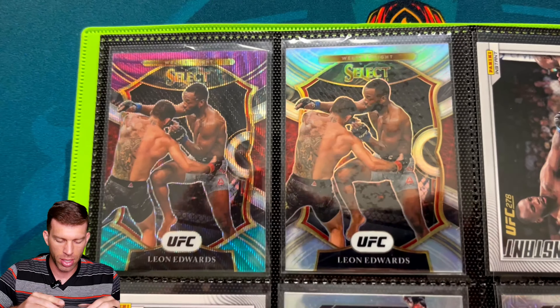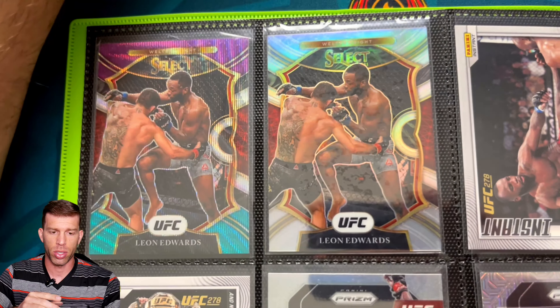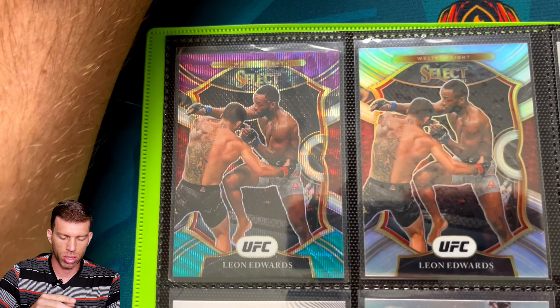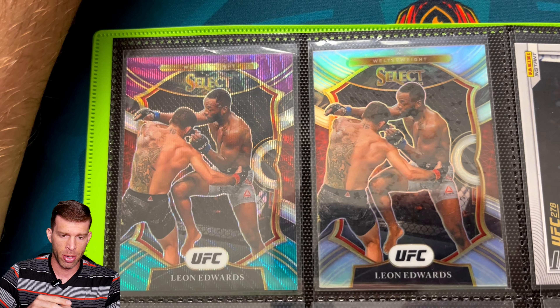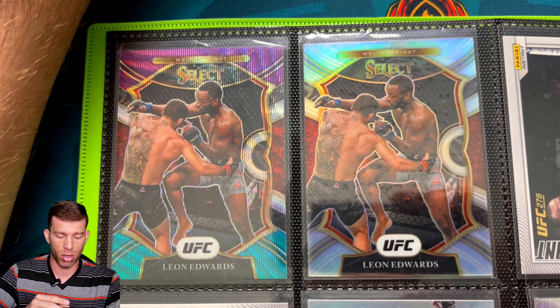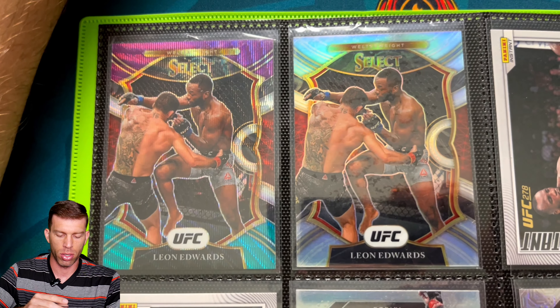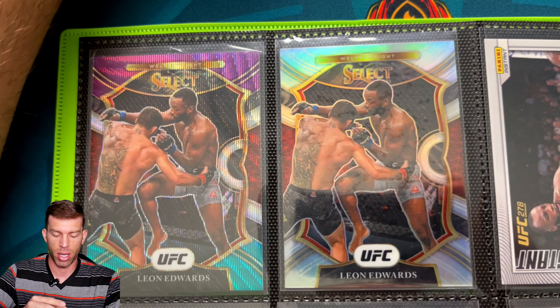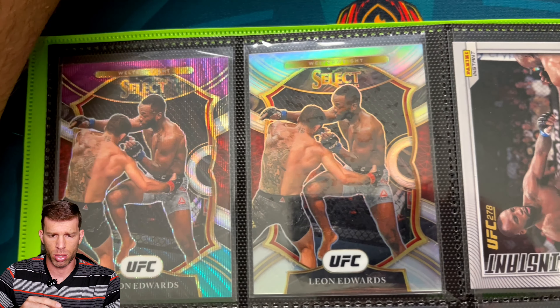Next up we got the tricolor. This is the 2021 Select Concourse — just the tricolor and the silver. It's a nice shot of him fighting RDA. I like the vertical orientation of these action shots, and also these were like a buck. Pretty sick when you can get a PC guy for that cheap with relatively cool-looking cards. I think they did a good job with these 2021 Select.